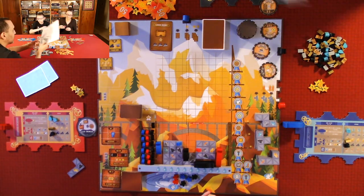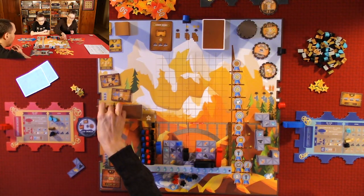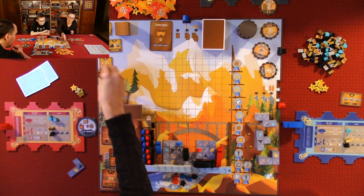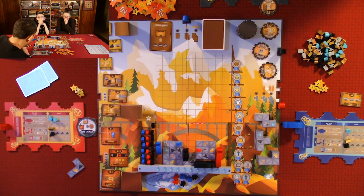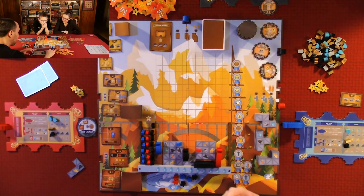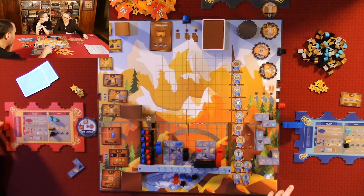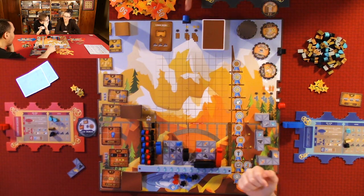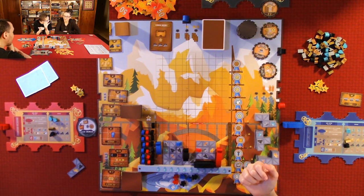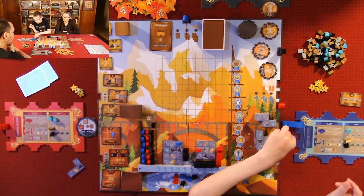Quentin picks an upgrade, gets it placed. He realizes he still has his main action remaining since getting the upgrade wasn't his action. He brings all his ships back and forges. He builds a machine on top of himself — so he promotes first — and gets 12 victory points for placing it, plus claims a reward.